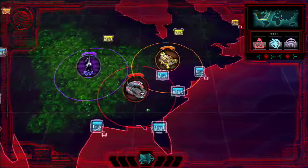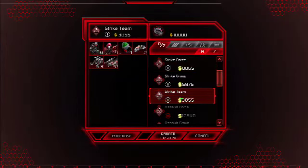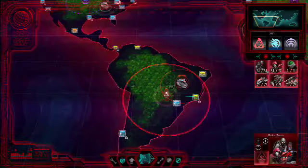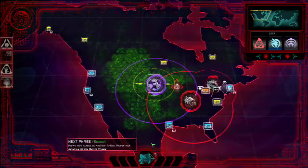Here's a refresher on the phases of gameplay in the Global Conquest mode. There are three phases in each turn. First is the Action phase. This is where you can recruit strike forces, give movement and attack commands, upgrade your bases, and use support powers.